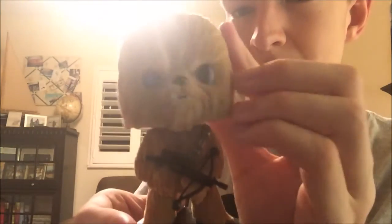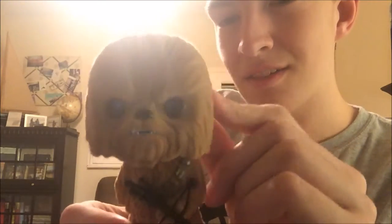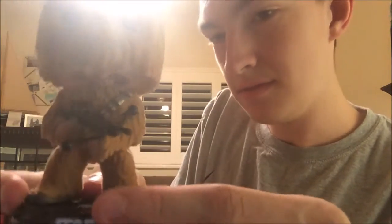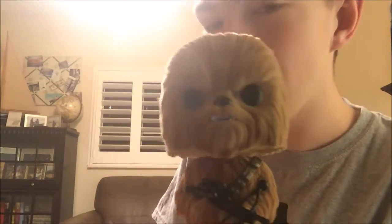I guess the Flocked means he's not actually made out of plastic — well, he has plastic, but he's like fuzzy, so he's very fuzzy. Everything on him is fuzzy except for the parts that aren't supposed to be fuzzy, which is the satchel, the feet, the eyes, the nose, the mouth, and the bowcaster. That's the variant of Chewbacca from The Force Awakens.